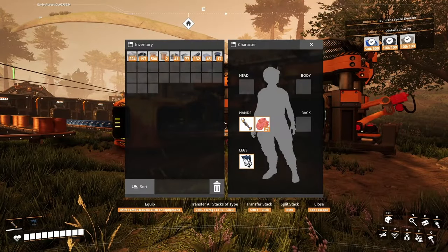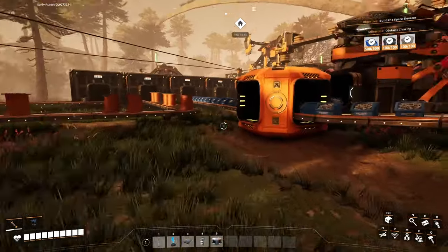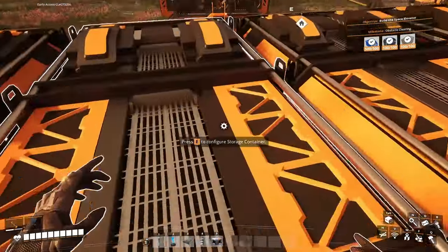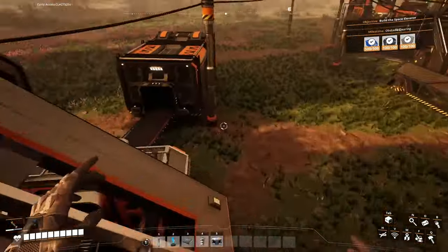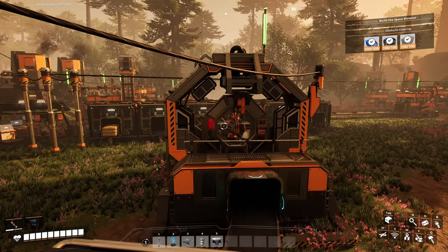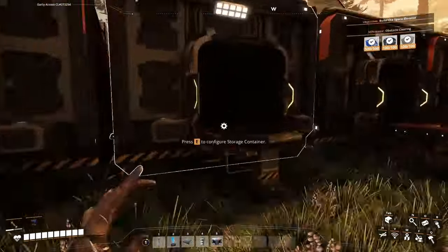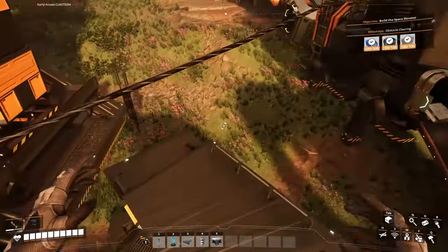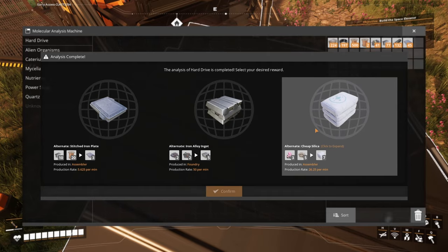I already put these guys for the obstacle clearing. Now we're making 30 and 30, so 60 screws per minute - that's the limit of our belt. They stay here forever if they're not consumed by the assembler which is making rotors. I already have 17 rotors made. We're gonna need reinforced plates as well - those always take screws and plates. We scanned a hard drive - stitched iron plate, that's a very good recipe. We're gonna take this one.